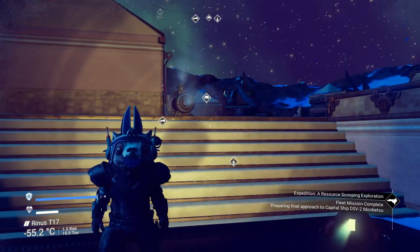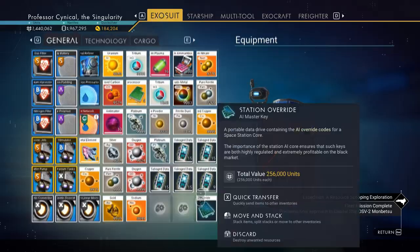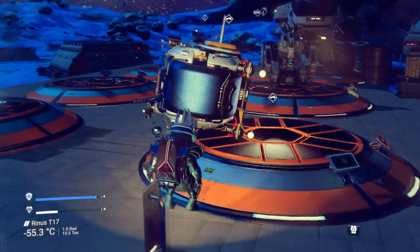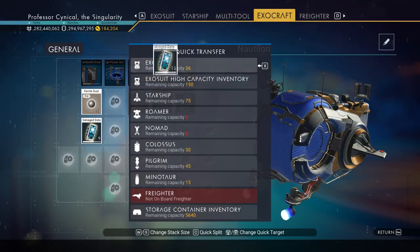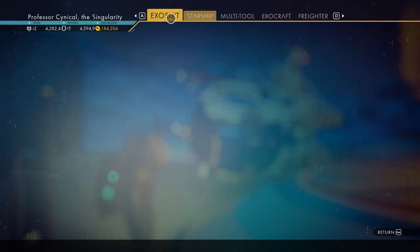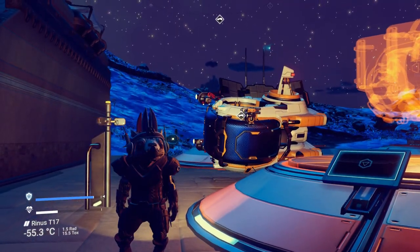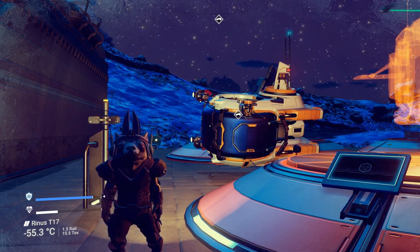Here we go, we are now back in the game. If we go over to the exo suit you can see all the salvage data as you'd expect. And if we go over to the Nautilon and get into proximity range — there we go — boom, you can see it in the exocraft as well. You can go ahead and do this as many times as you want. Use the personal refiner duplication glitch to get your first few decent stacks, then mass duplicate them with the exocraft. I love this glitch so much.